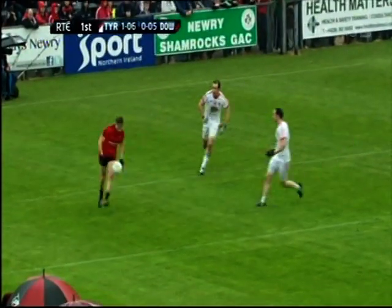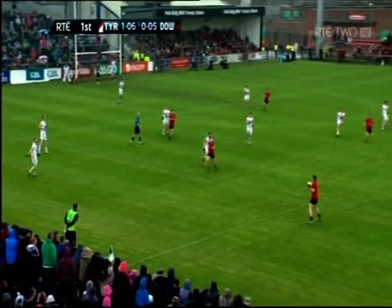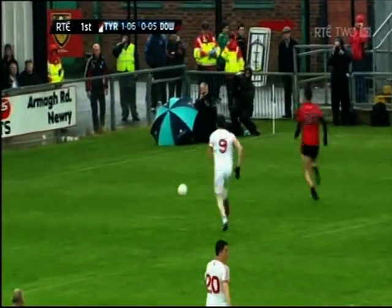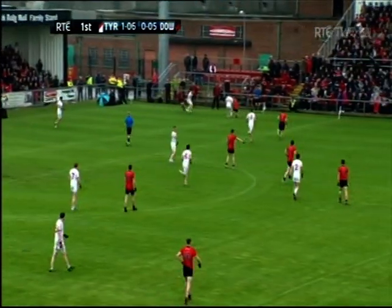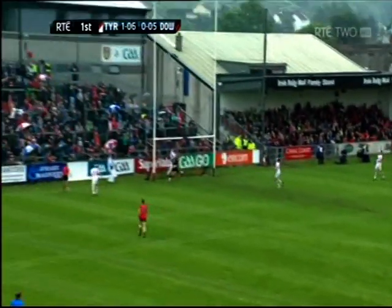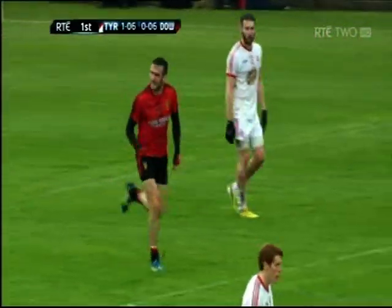Down finishing the half well, still needing a couple of points before the break. Long cross-field pass towards Dan Gordon - Conor Clark with him, but Gordon doing well. And still gets the return - tight angle for Dan Gordon, lots of height on that one, and it's gone over the bar. That's an inspirational score from Dan Gordon.